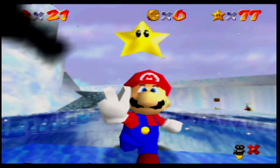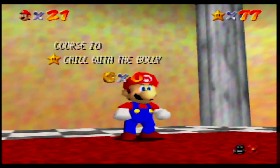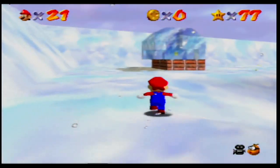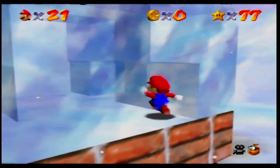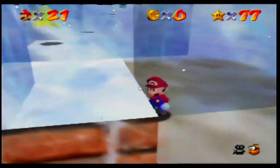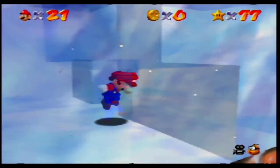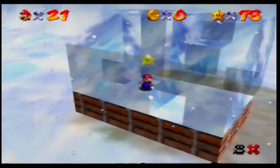Here we go! I believe the Ice Bully gets a redesign in the DS version. In this version he looks like Planet Neptune or something. Our third mission is In the Deep Freeze, and it's right here. And we got a little 3D maze here — not that hard, really. Oh, there it is. That was it. Here we go! That was it. Let's get another star — Roll from the Freezing Pond. This one might be a little tricky, and you'll see why once we get to the freezing pond area.